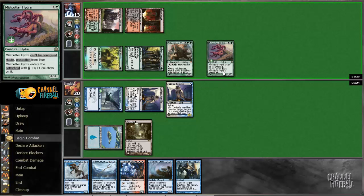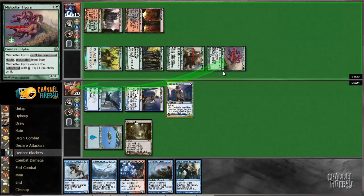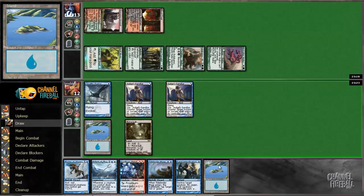It's a three-point Mistcutter. Three is really — if you're casting Mistcutters, I recommend casting them for more than three, because three is the number that gets blocked by a Rapid Hybridization token.